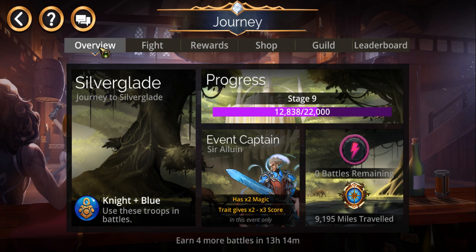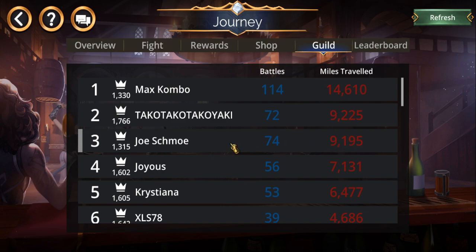So as a recap, the idea is to get as many miles as possible. The way this works now is different from how it used to — Sir Alwyn is basically required in your comp these days because he has double magic, meaning he deals double damage. His third trait gives double or triple score. I managed 74 battles, which is pretty much what I did during most of my stream too.